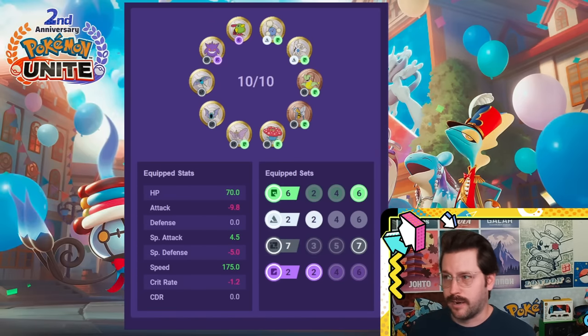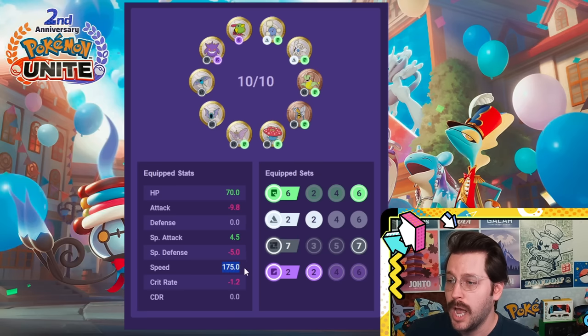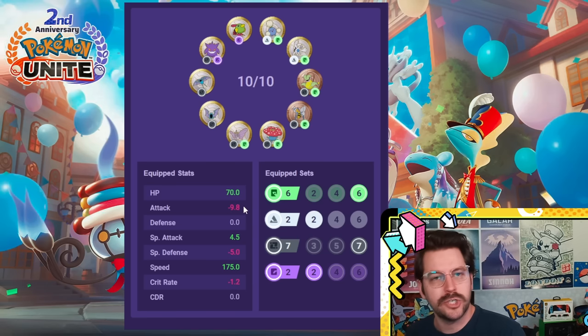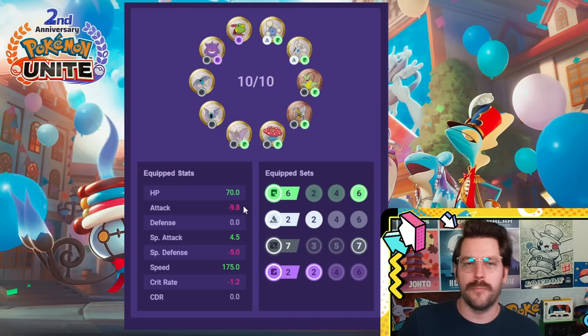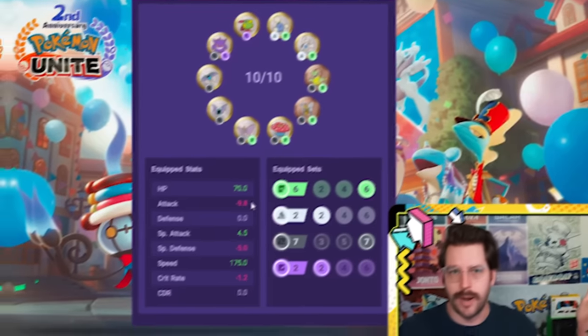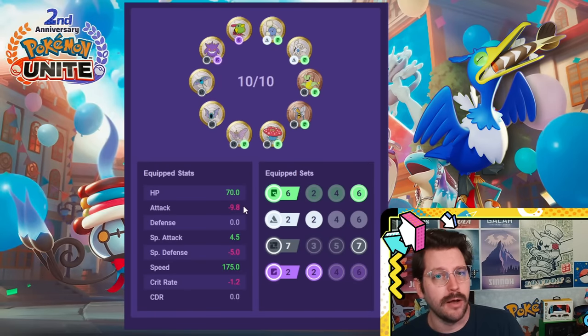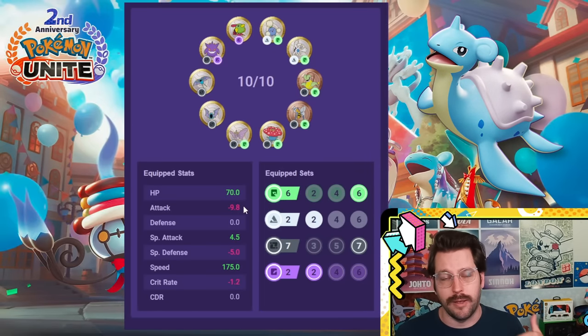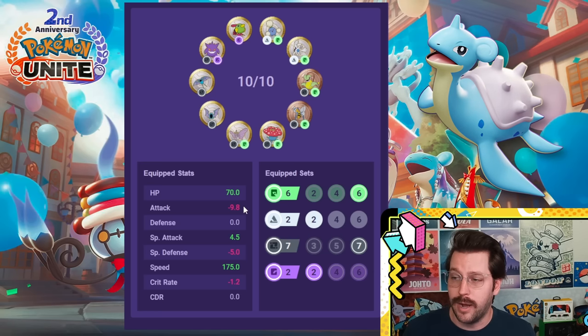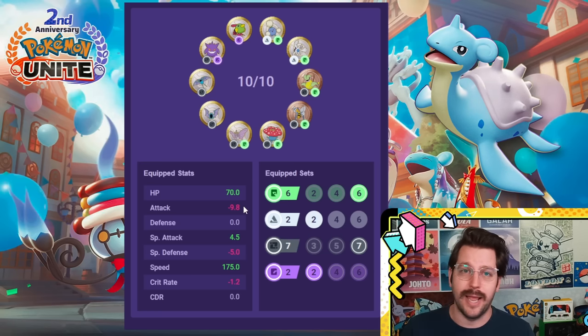Now let's talk about a special attack variant that I absolutely love — six green, two white, seven black to purple, focused on move speed for your special attackers. You actually get a huge chunk of move speed here: 175 move speed. You're still tanking critical hit rate, a little bit of defense, and some attack. You don't get as much HP, but this works pretty well for Pokemon that have a hard time maneuvering around a battlefield, like a caster mage running Hurricane Cramorant, or Lapras who needs to move in and out with Parish Song.